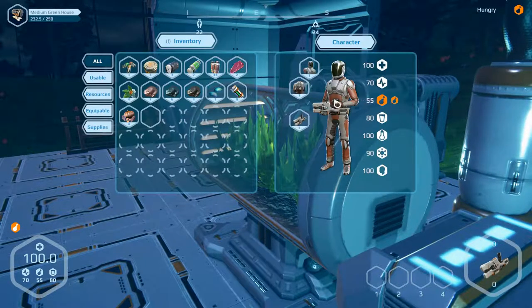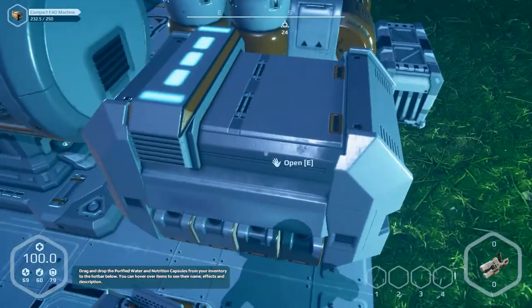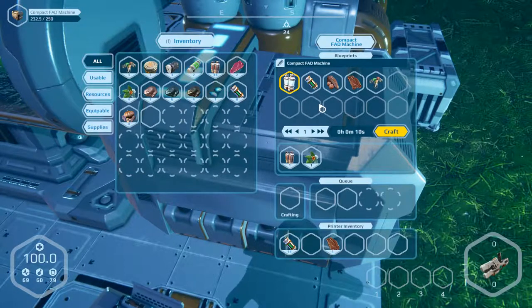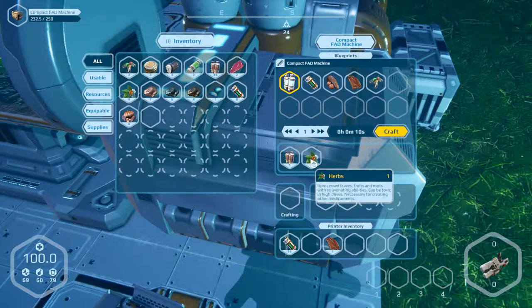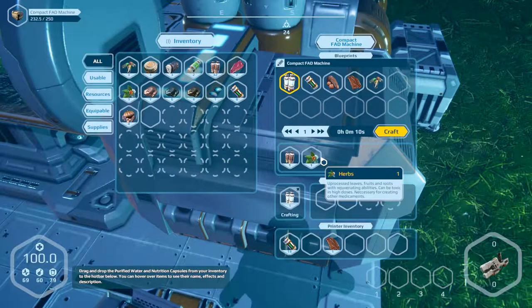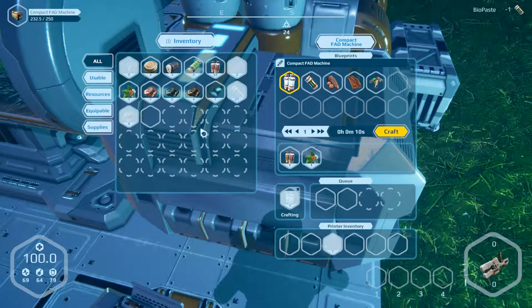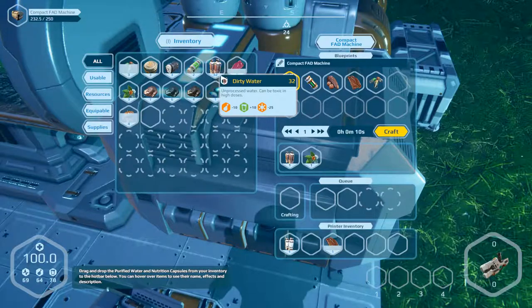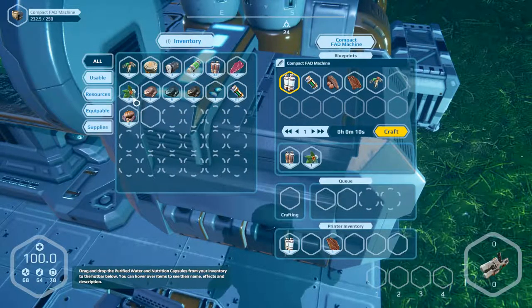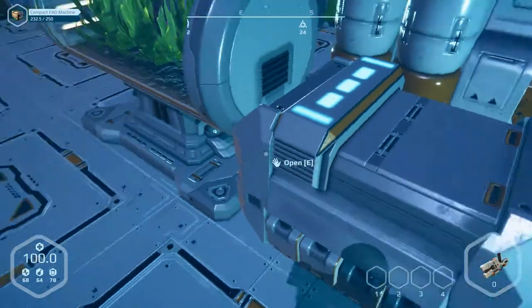Hungry — open inventory, eat something. What's in the fat machine? We can produce water. We haven't got any, so let's make water. We've got 14 biopaste to eat, no water here. Purified water — and there's dirty water. I think we'll produce one more water.